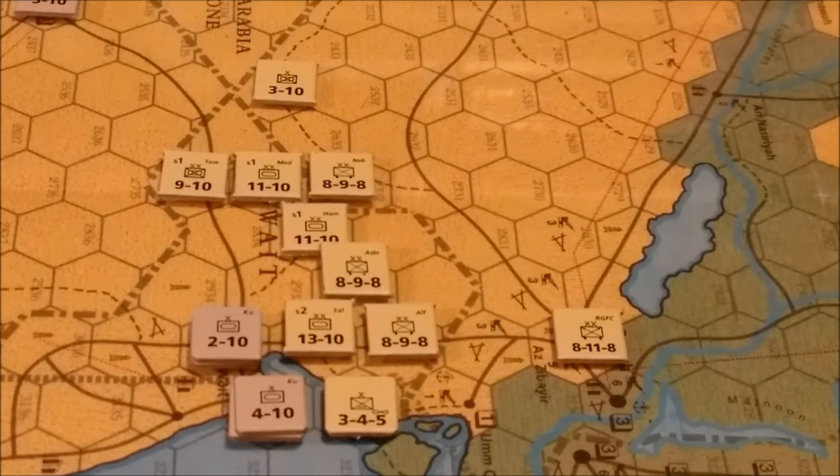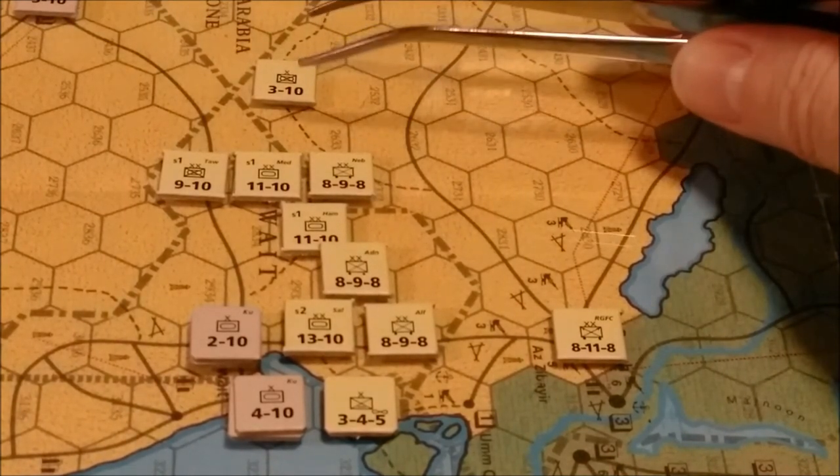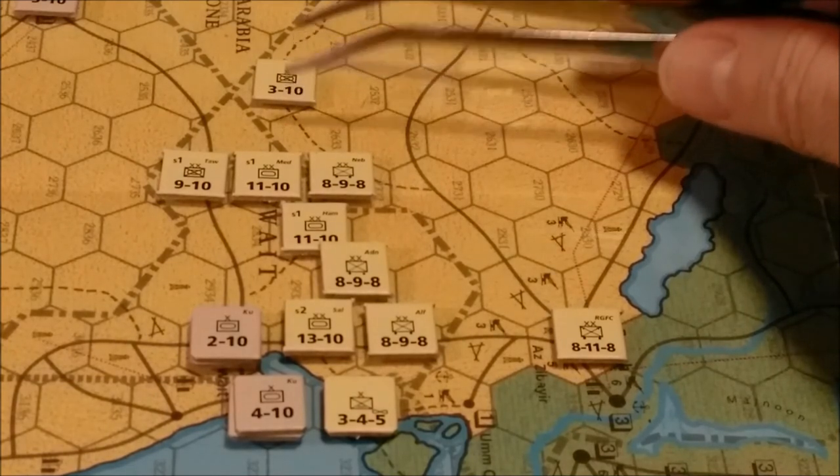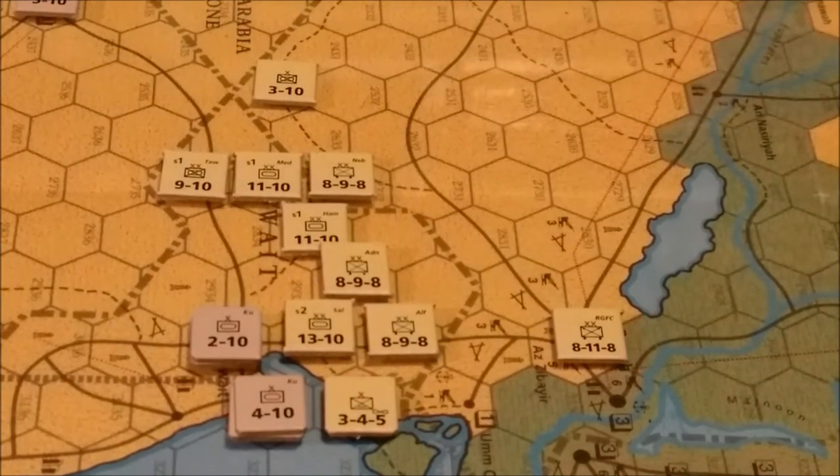The airborne brigade cannot use airborne movement in this game, so we'll just move it one hex forward. The unit at the top, the 310, is going to remain where it is because it cannot invade Saudi Arabia at this time until Kuwait is captured.